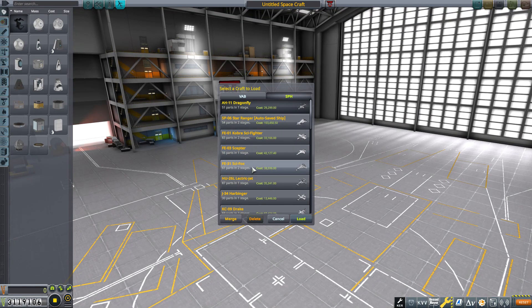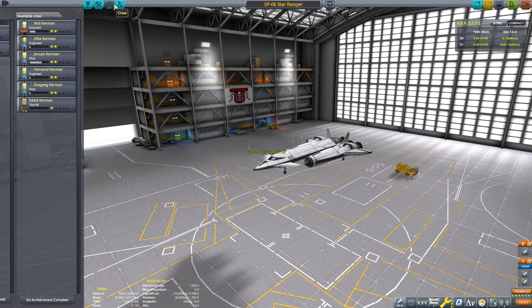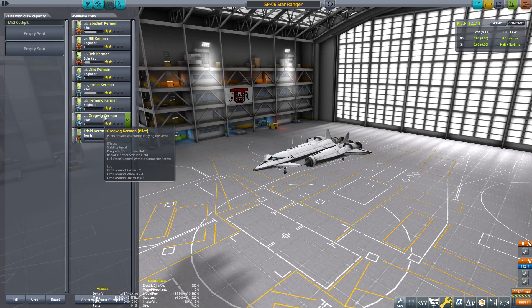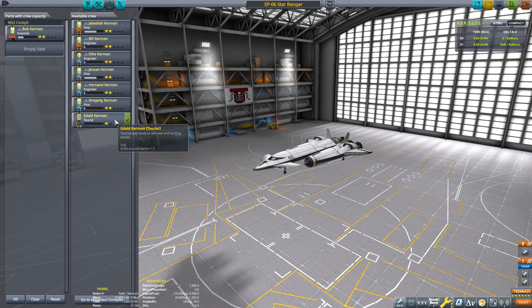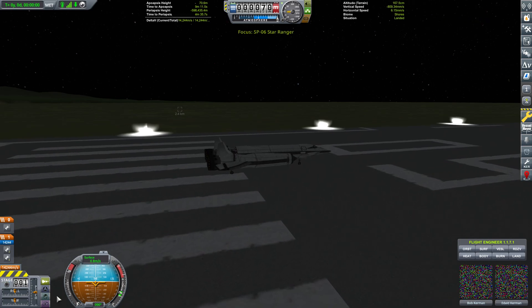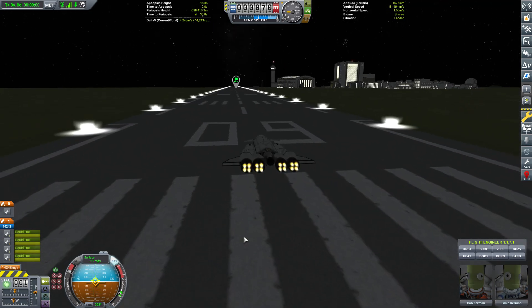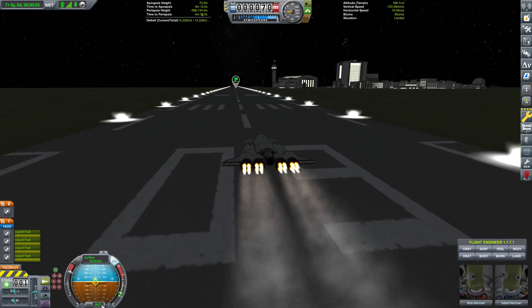Let's go to the SPH. I've got the SPO Six Star Ranger queued up for this mission. I don't need a pilot since it has an Octo-2 probe core, so I'll add a scientist — there's some Minmus science I haven't done yet — and a tourist who needs to land on Minmus. Then we'll launch. The target heading is 96 degrees; there's no 96-degree line on the navball itself, so I'll watch the digital readout and aim to fly as close to 95–96 degrees as I can.